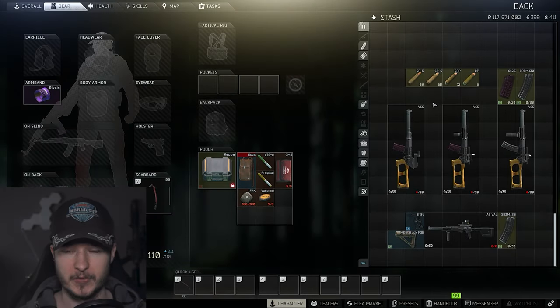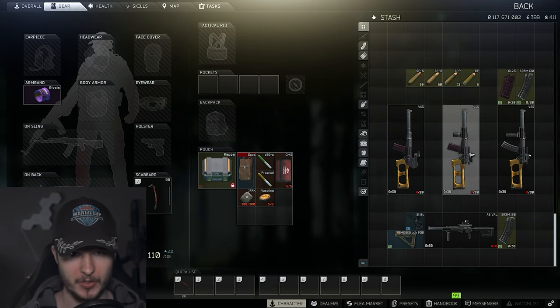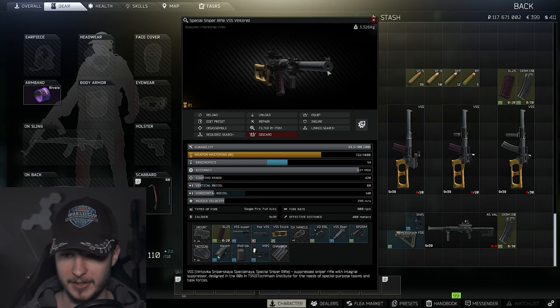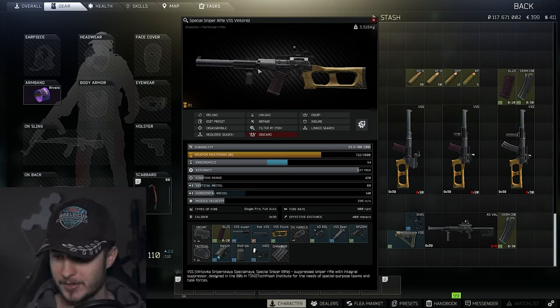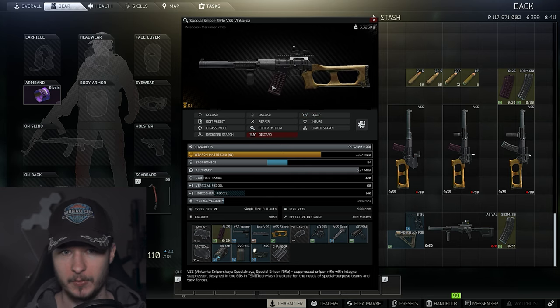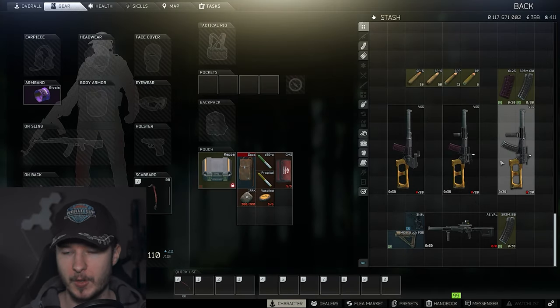The difference from version one to version two is the TOS mount. With the TOS mount you can attach a tactical light and a grip. With a simple basic Magpul foregrip we have 54 ergonomics and 68 vertical recoil. I have to admit that with the foregrip the changes aren't that big, so let's jump to version three.